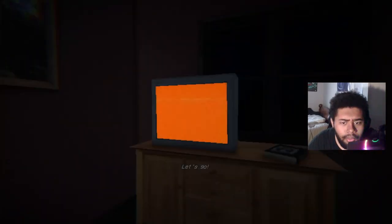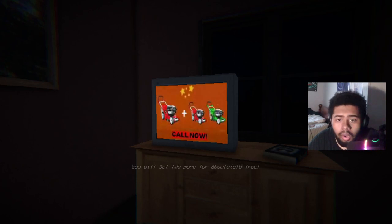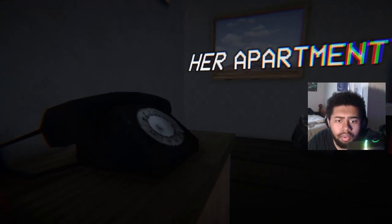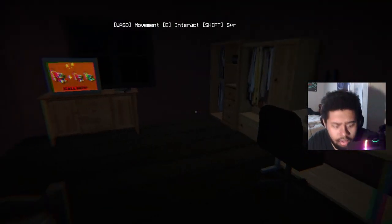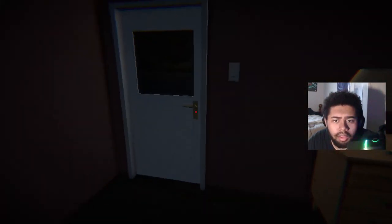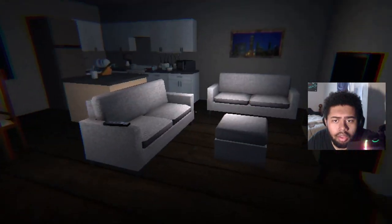The game starts. There's a TV infomercial playing — 'Are you ready for the best prices? When you order this within one minute you will get two more for absolutely free. Limited time, don't hesitate to call now.' Okay, that sounds like a deal. The game is running really well. We can move and press E to interact. Now we need to find the phone.